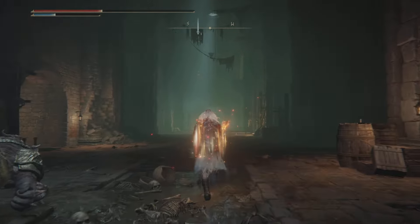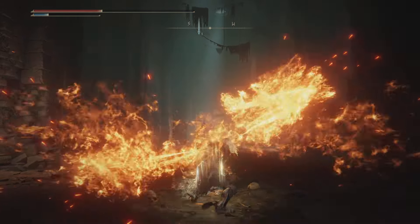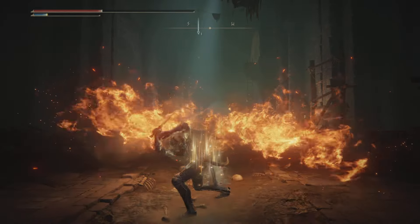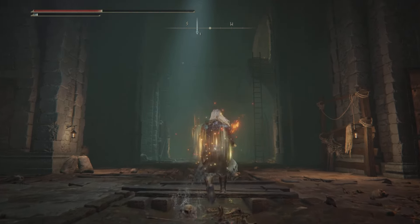So what you do is: you press the weapon skill to cast the fire, and then while the fire is active you press the heavy attack for the Flaming Strike — like this, and boom! That's how you get the Flaming Strike out. You've got like two moves here, this is amazing.